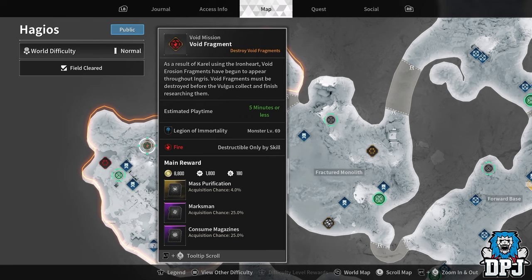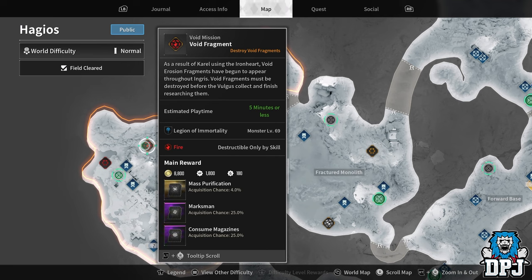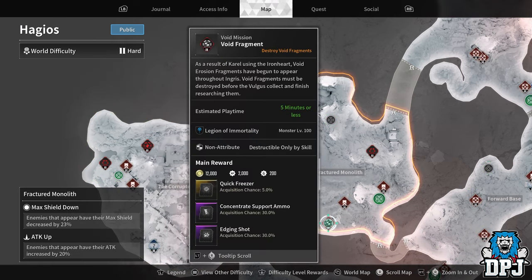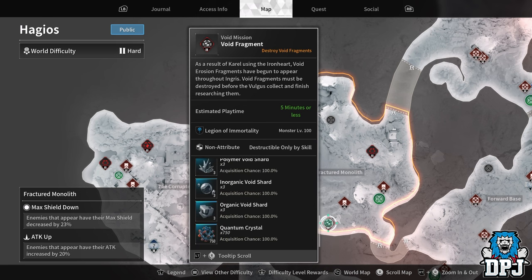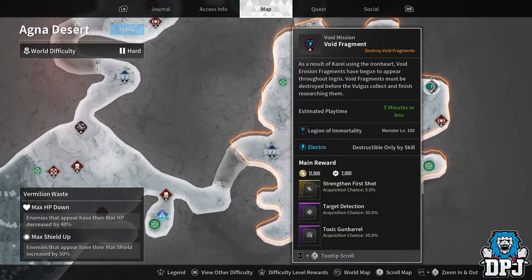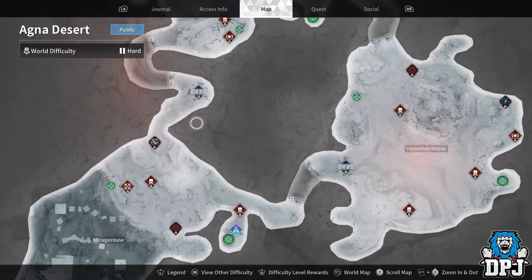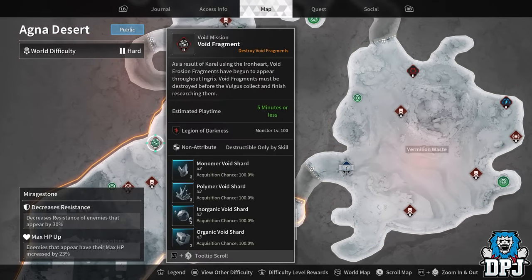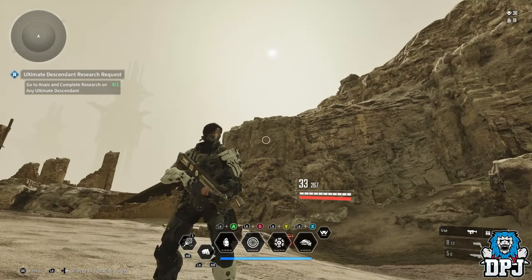So farm the void fragment on hard, then switch to normal and do the reactor. But what if you don't have a fire-based descendant? There are non-attribute void fragment missions that will give you shards — one gives monomer, polymer, inorganic, and organic, three of each. There's also one on Agna Desert that gives 20 organic void shards and 3 inorganic void shards, but requires an electric character. You just need to find which attribute mission gives you the right shards.